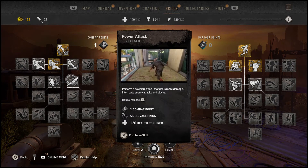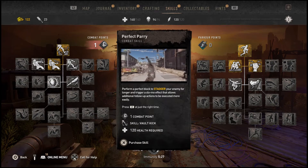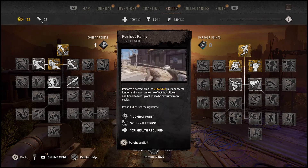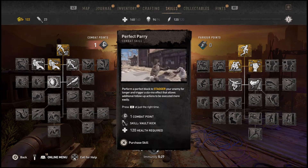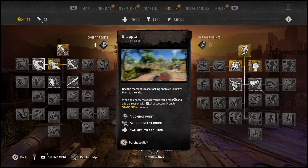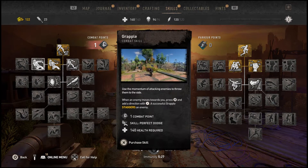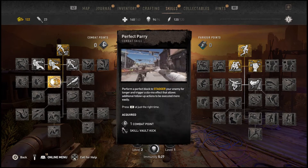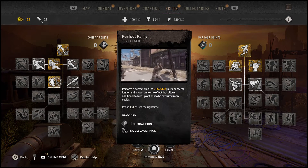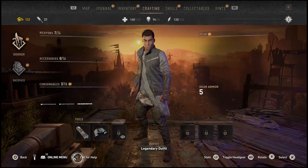Hold and release. 112 health required, really? Perform a perfect dodge. Oh, when your enemy - hold up - when your enemy attacks for longer and trigger a slow-mo effect that allows... okay, that should be good. When enemy moves towards you, press... Oh, I like this one a lot. So I'm going to pick this one. I like the staggered slow-mo just to kind of interrupt them. I love that. What's 'call for help'? What does that mean? Maybe a multiplayer thing or online? I haven't tried it yet. I'm kind of nervous about it.